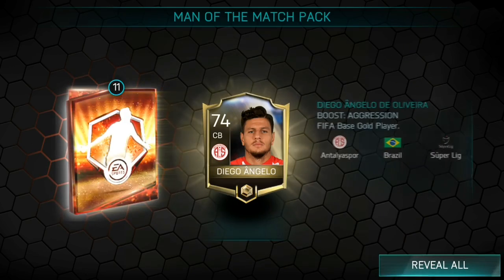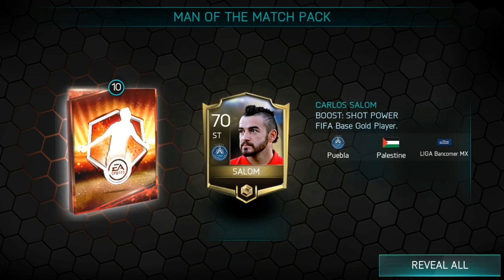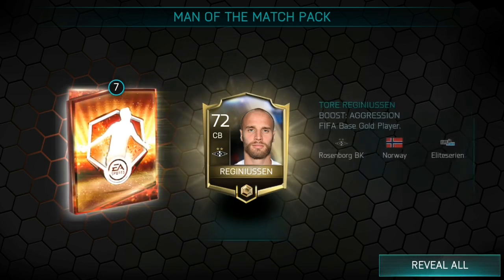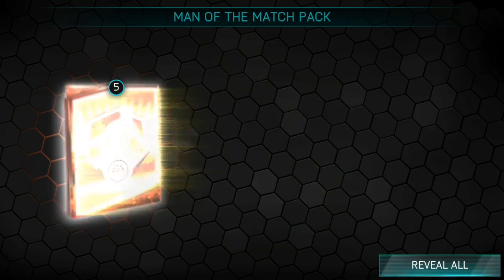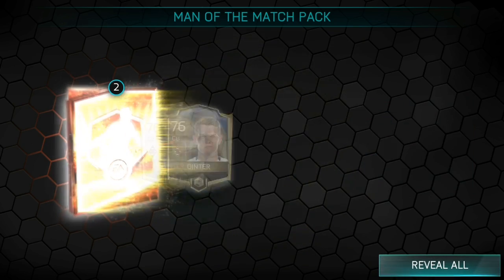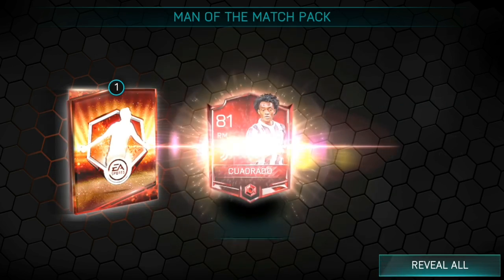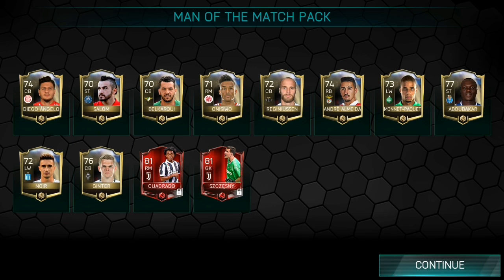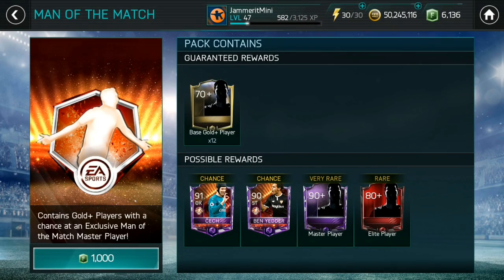Let's go into the next pack and see what we get. If we don't get anything I'm not going to waste my time opening them — they're not worth it, it's a lottery, it's all about chance. Okay, we get Abubakar — nice card, he actually has the matchups. We get an elite — we get Quadrado and we get Shesney! So two elites in one pack. I'm going to open up one more because that was a nice pack — a 77 overall and two elites. You can't complain about that.